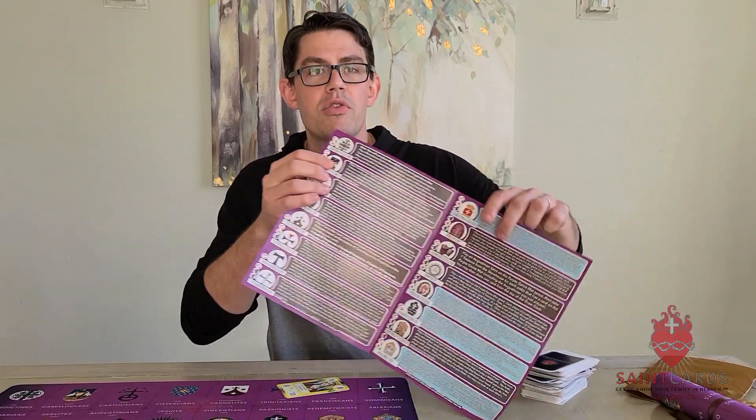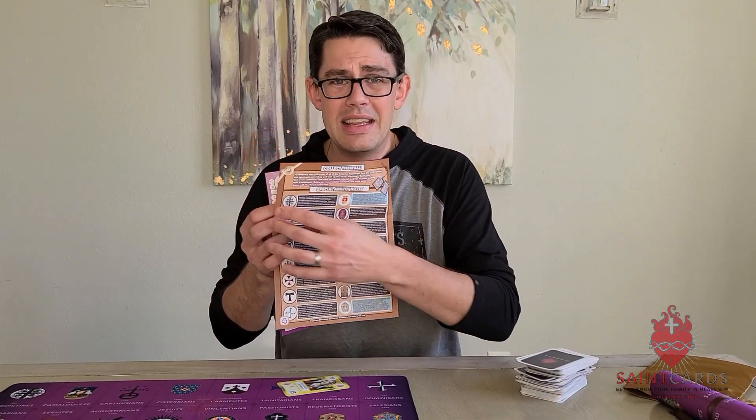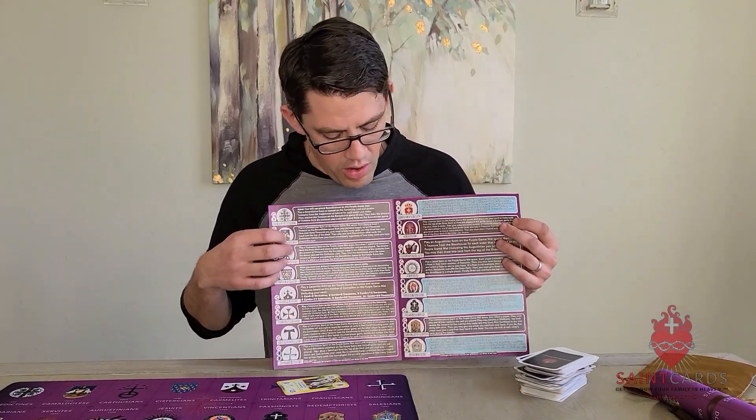You might already be thinking this is a lot — and it is. We've found that after one or two or three games you really start to get the feel for the Purple Game Mat. In this tutorial I'm going to explain all six Mendicant Order special abilities. The Mendicant Order expansion only has six of the 16 orders; the Monastic and Clerics expansion has six more, and the Religious expansion — the 2020 booster deck — has another four. We'll focus on pages two and three of the rules, which we recommend opening and setting to the side of the play area.